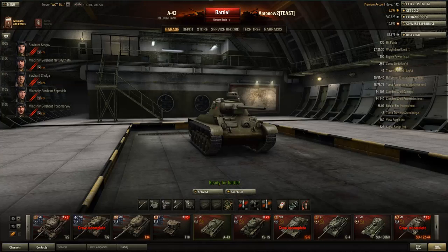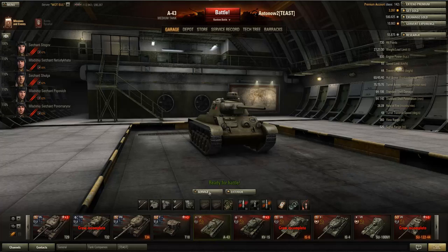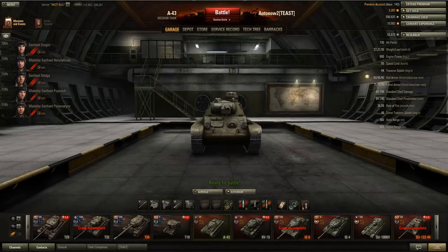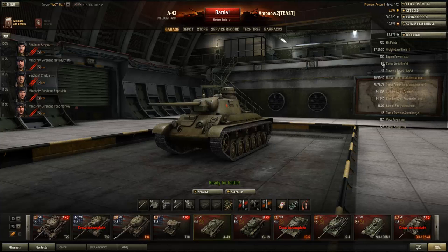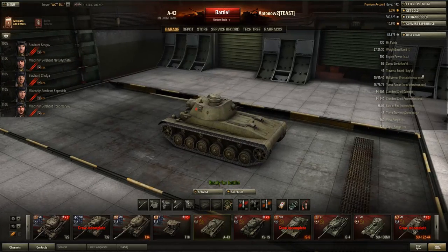It's got a very powerful engine of 600 horsepower which allows it to achieve a power-to-weight ratio of 22.05, which is very good — a lot better than the 17.21 that the Sherman E8 gets. That means this tank is really speedy and maneuverable. It also gets a 55 kph speed limit and 44 degrees per second traverse speed.